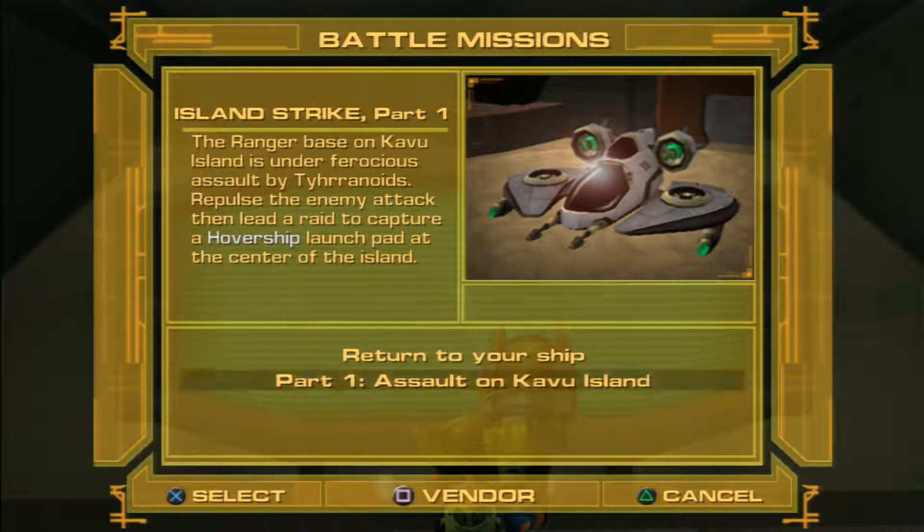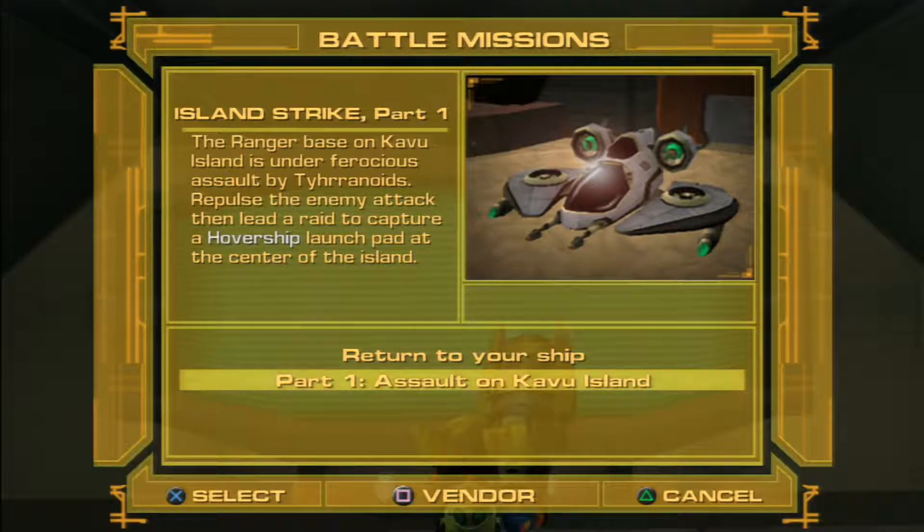Hey everybody, welcome back to Ratchet & Clank 3. We're doing these missions — some side missions. We've got a hover ship. The raid is based on Kavu Island, which is under a ferocious assault by tyranoids. Repulse the enemy, attack, and lead the raid on the capture of the hover ship launch pad at the center of the island.